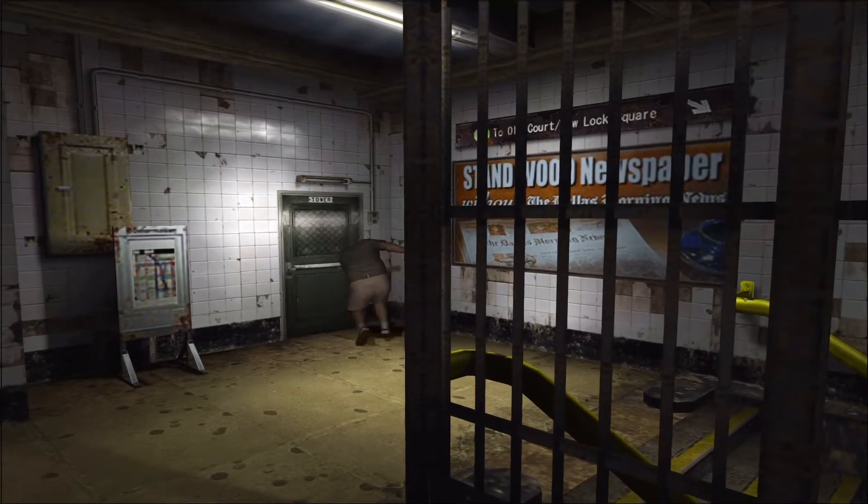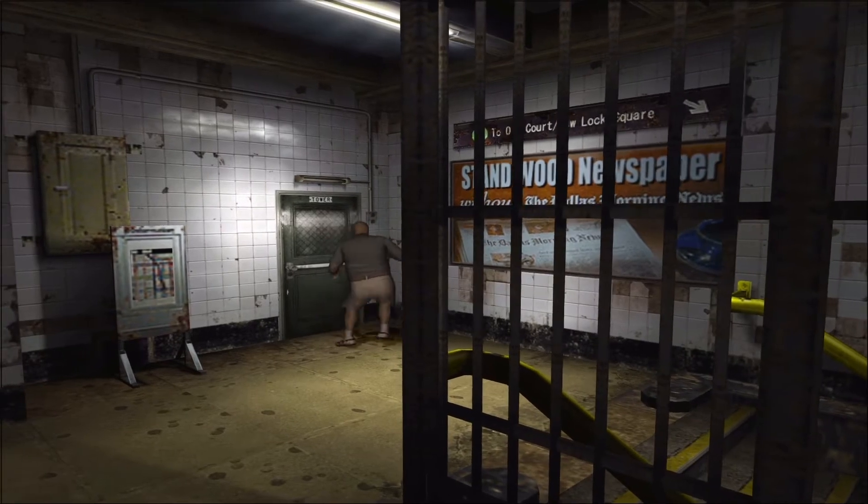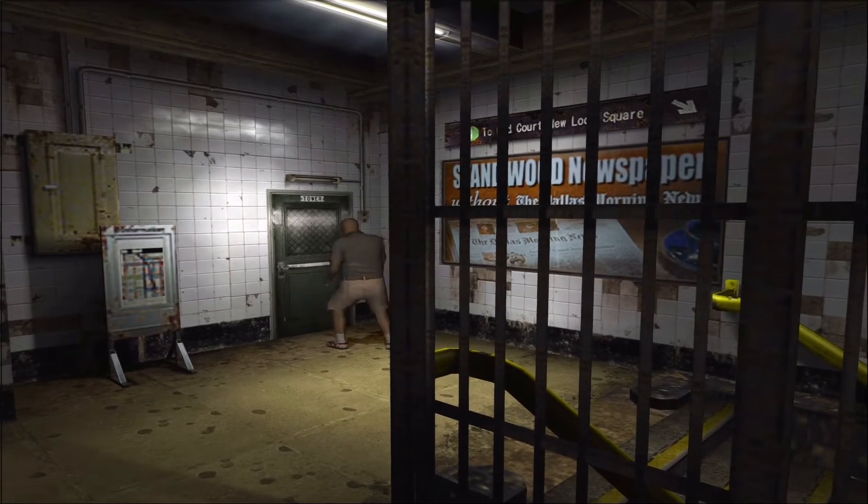Entrez par la porte tower de droite. Comme vous n'avez pas de clé, il vous faudra vous débrouiller pour forcer cette porte, ou la déverrouiller avec un décroché d'Alisa.